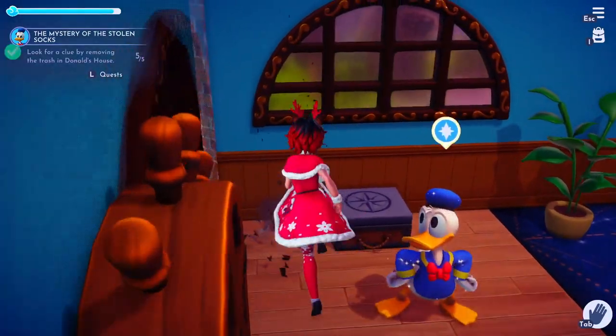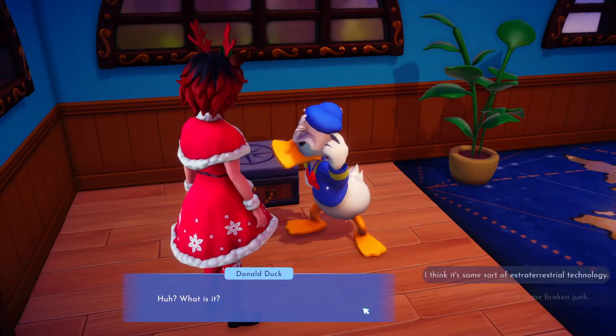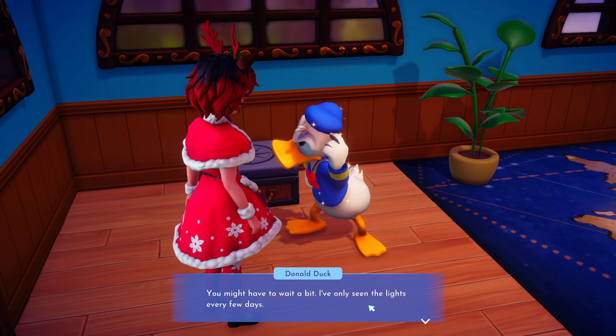The last pile is going to give you this strange device, which you'll then bring back to Donald and go through the dialogue again. You'll come to the conclusion that there is a sock-stealing alien and that you guys need to collect more evidence, which only appears every few days.